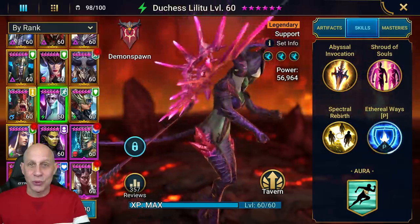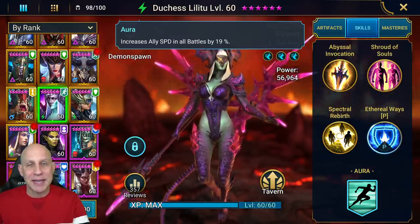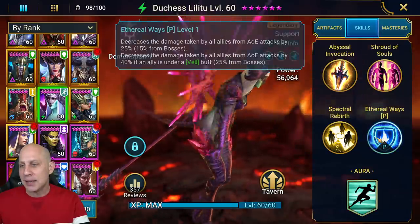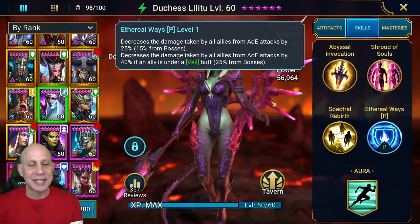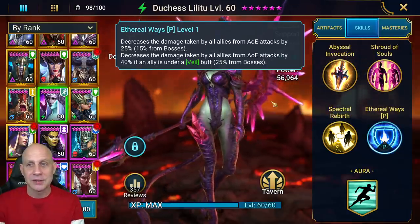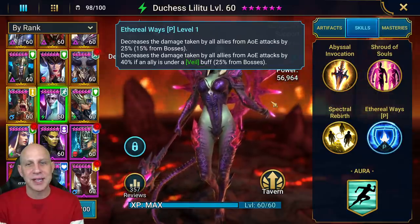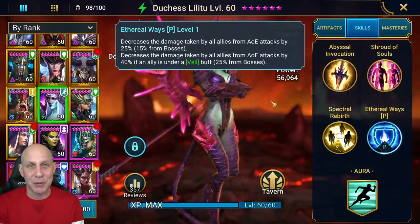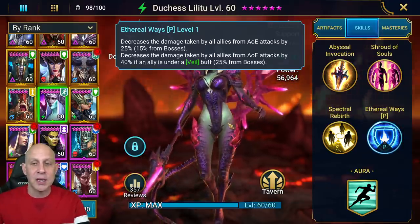All her skills are pretty good. She has an aura that's 19% increased speed — we can use that anywhere. Keep in mind that goes off of your base speed on each of your champions, not your total speed, like a speed buff. Her passive is one of the funnest things about her: your whole team takes less damage from AoE attacks — 25% normally, 15% from bosses. Then if they're under Veil or Perfect Veil, they take 40% less AoE damage from everything else and 25% less from bosses. Very strong.